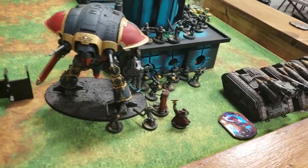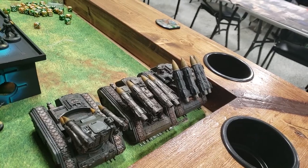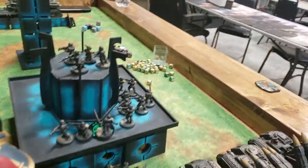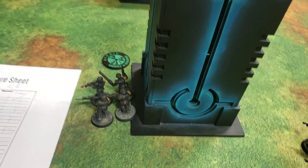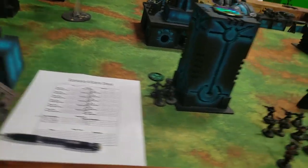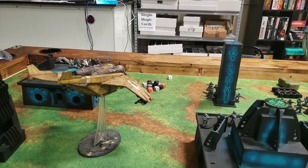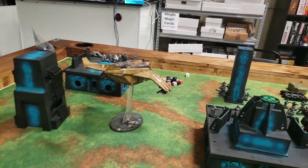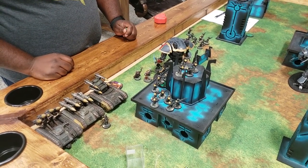For my movement, I moved my Manticore out of combat and shifted the other two Manticores to the side. I advanced a guard squad onto an objective, moved another forward, and another just readjusted. My knight moved closer to combat, and my Vulture moved forward.